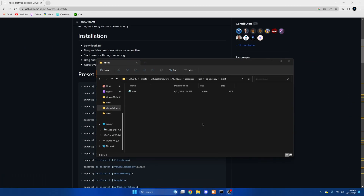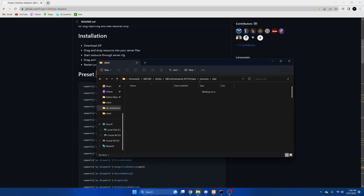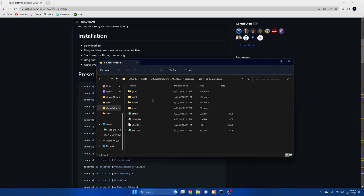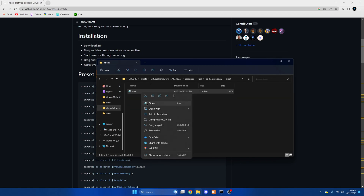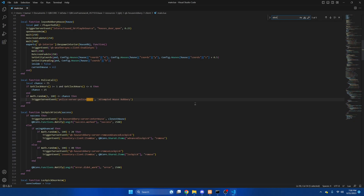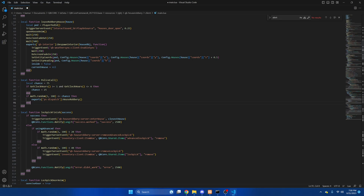From here we will be adding the house robbery export, so go back to the QB folder, go to QB house robbery, go into the client section, and then I am just going to control after the alert. I am going to hover over it and paste the export we copied. Then we are going to hit File and Save.